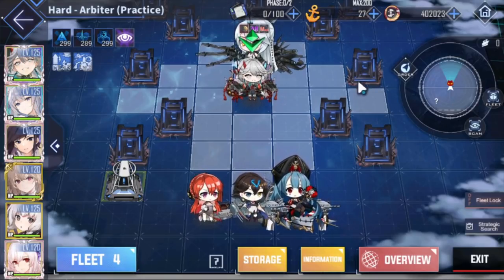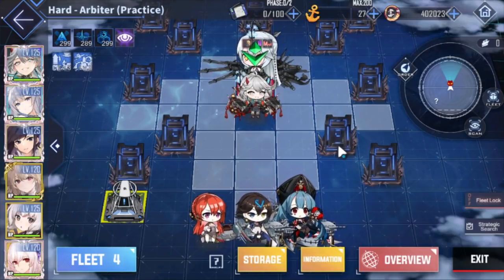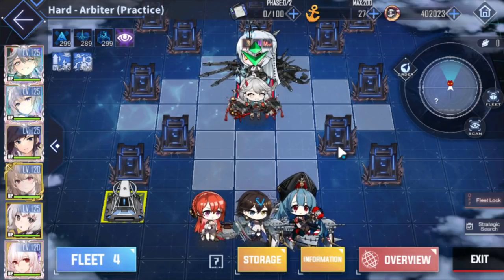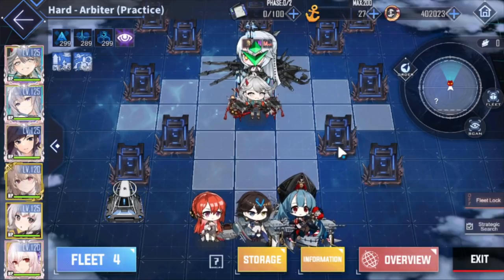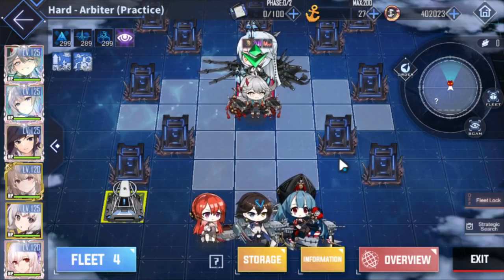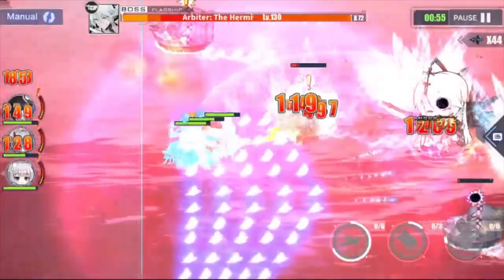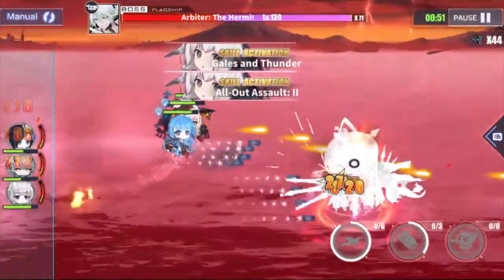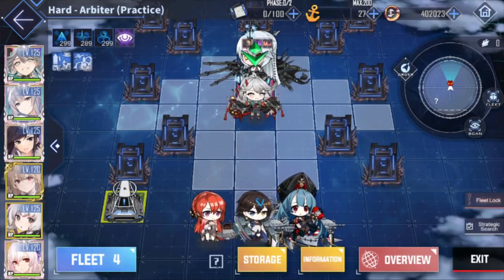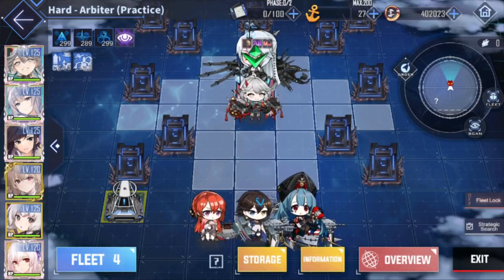For strategy: use carriers, don't bring battleships — it is bad. I had a video where I did two full-auto carrier fleets and it still took a lot of attempts and about 45 minutes. Bring carriers. The second thing is the torpedo mechanic in the second phase: the Hermit fires three torpedoes that hit the water — you can see the arrows coming in. Do not stand in that. If you're on manual, do not stand there. It hits for about 1,200 damage, which is about half a DD's health or one-fourth of a heavy cruiser's health. Avoid that as much as possible.